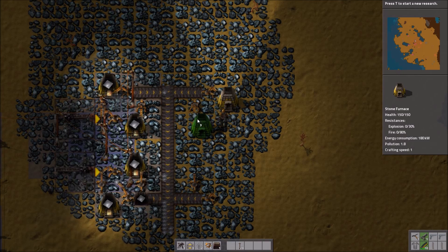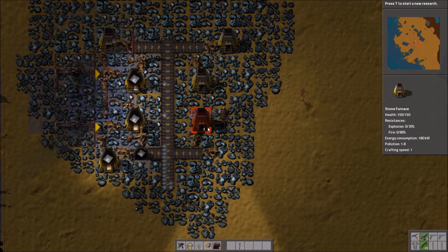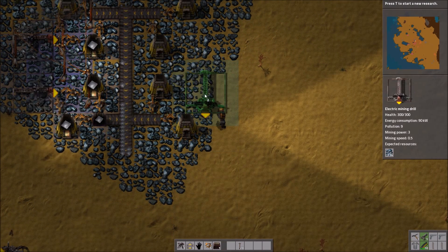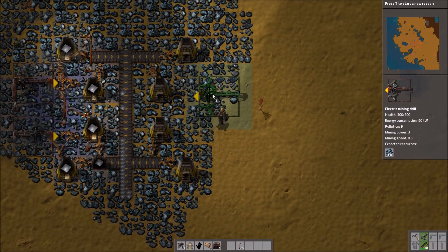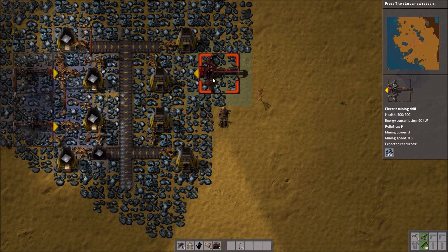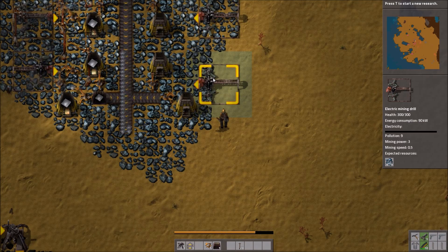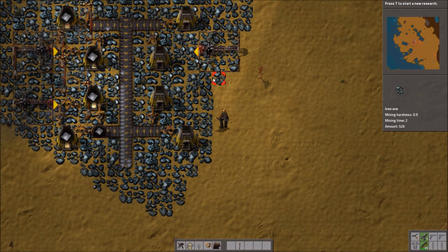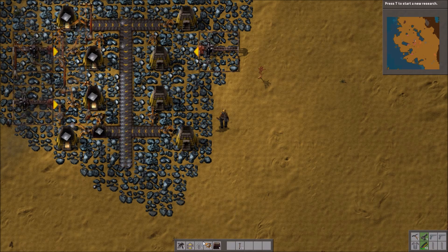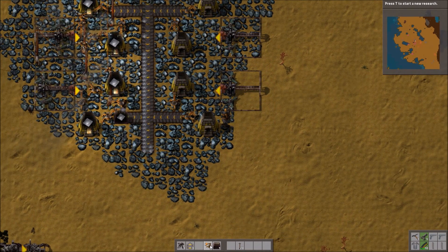Place the furnaces in the right location. Yeah, that's not going to be good enough for the bottom one. In fact I think there's too much of a gap — something's off because there should be a one block gap here. Yeah, it is one block gap.